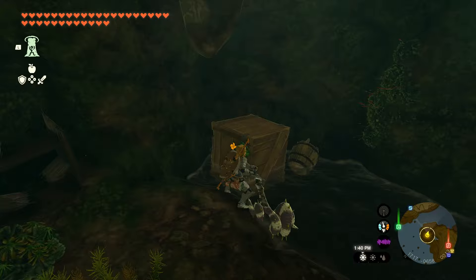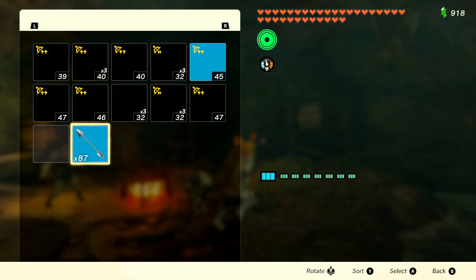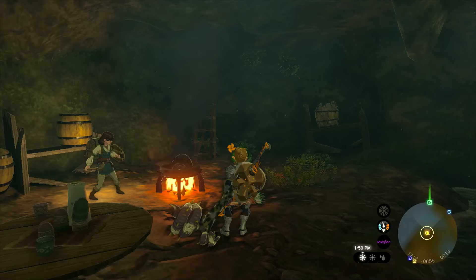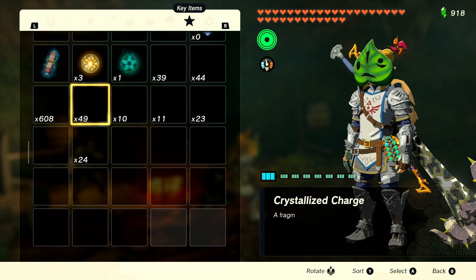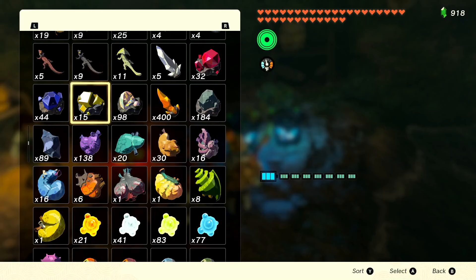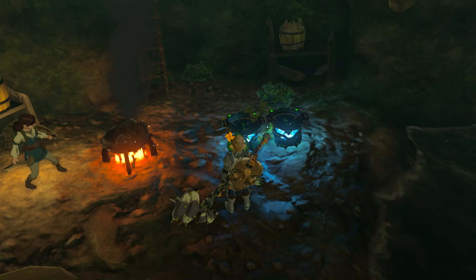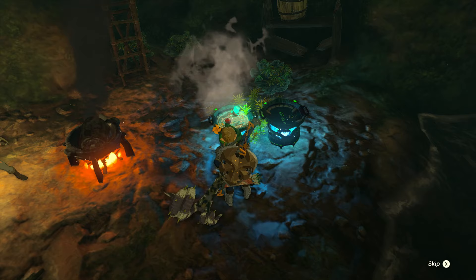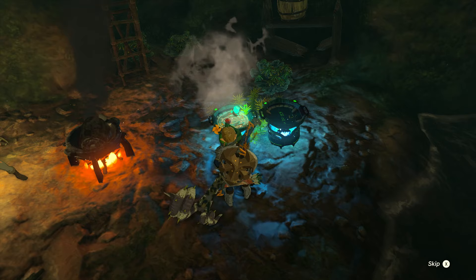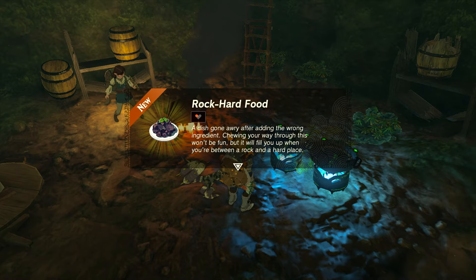I don't think I've done a rock-hard dish before, so that might be worth trying. I need to find my own cook pot since I can't use Moza's. I get out a portable one. The first thing I'll do is combine luminous stones with an apple and cook it — and we get rock-hard food: 'A dish gone awry after adding the wrong ingredient. Chewing your way through this won't be fun, but it will fill you up when you're between a rock and a hard place.' Then to make dubious food, I combine a Bokoblin horn with an apple. Dubious food — we've already done it before. Very cool.